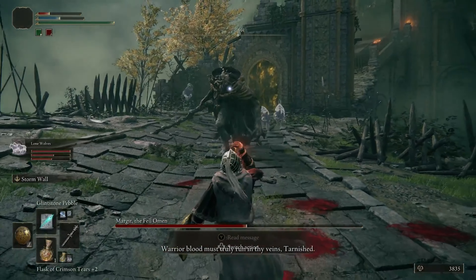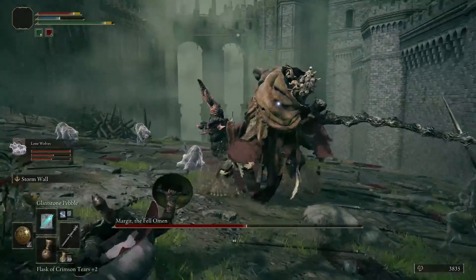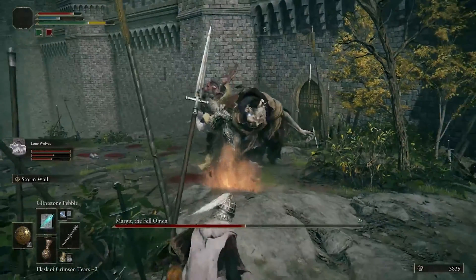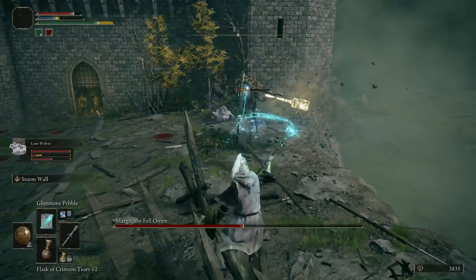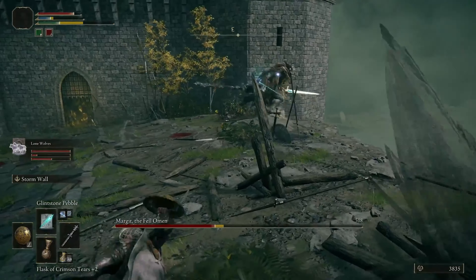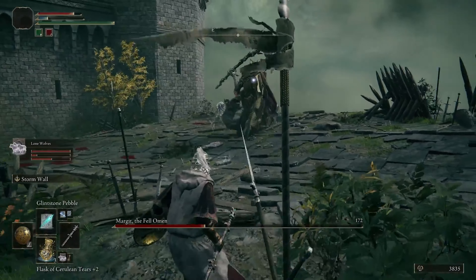Glintstone Stars works well in this fight if you can get enough distance to use them. Glintstone Pebble can work fine as well, as it is cheap and reliable. Wait for him to do his leaping plunge attack with his hammer and roll through it towards him to get in some easy damage. This is your best opening during this fight.